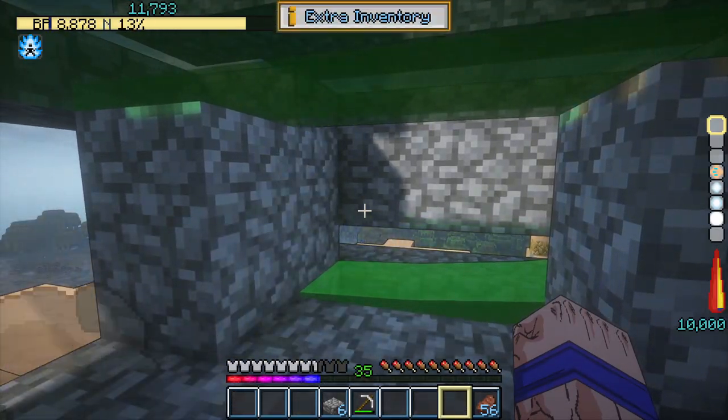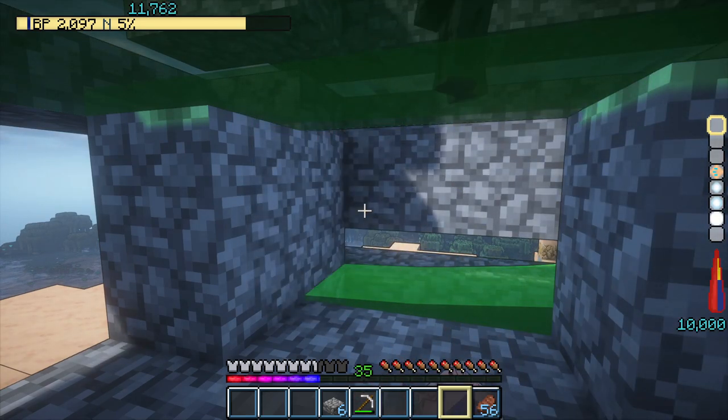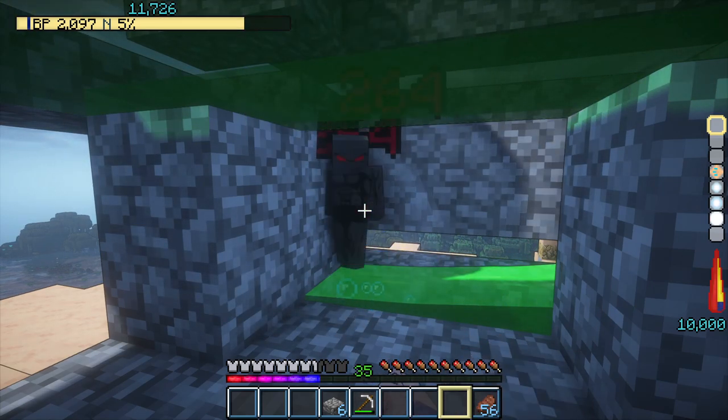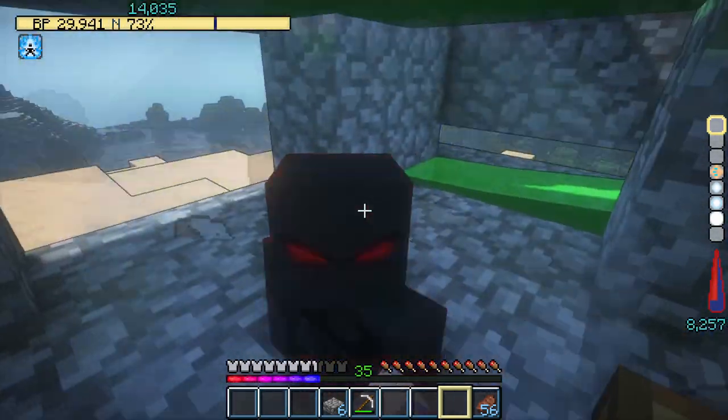I started by retrying the AFK farm I tried to build last video, and it seemed to work by just placing a slab where I stood. But as soon as the dummy got smaller, it was able to teleport next to me again, so this still doesn't work.